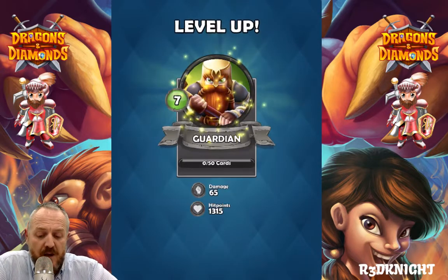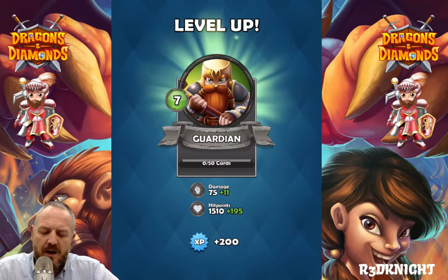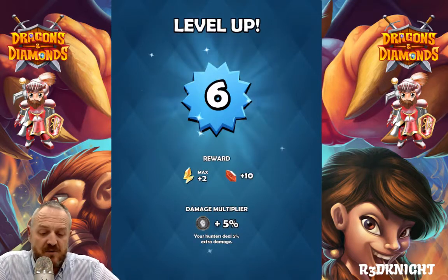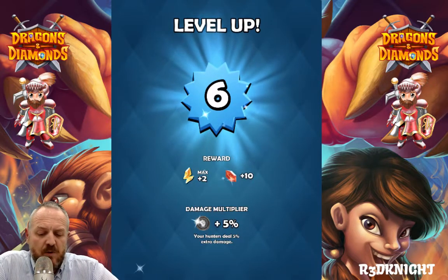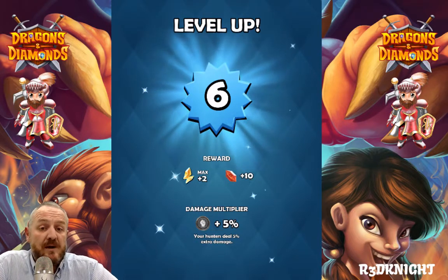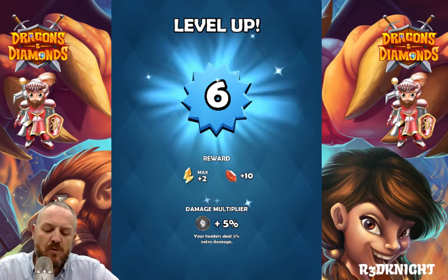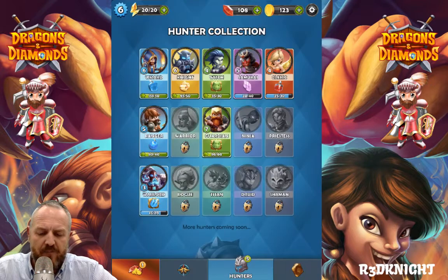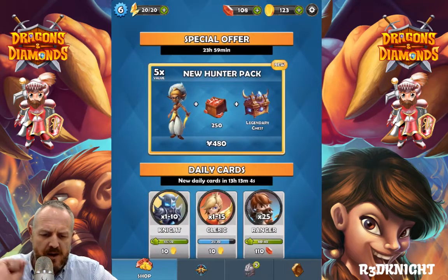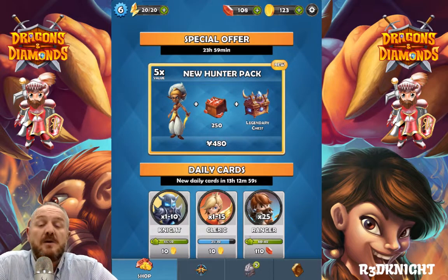For this event today I'll be switching back to using the guardian a little bit more. As a result of that upgrade I've now leveled up — I'm level 6. Maximum reward there: two more power crystals, ten red crystals, and an extra 5% damage multiplier. Let's go do a battle — and what's this? A new hunter pack. If I wanted to I could purchase a hunter pack here for 480 yen because I live in Japan.